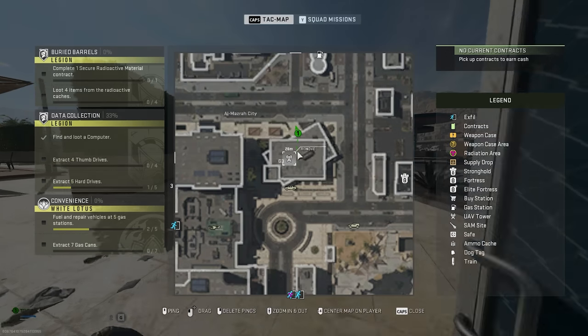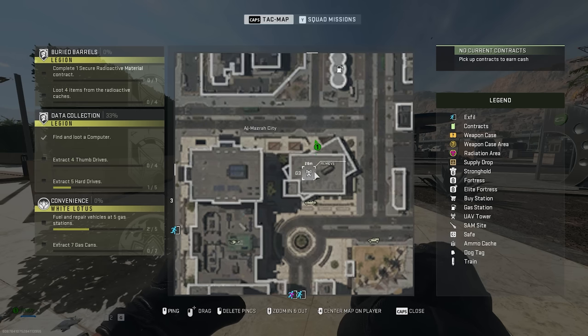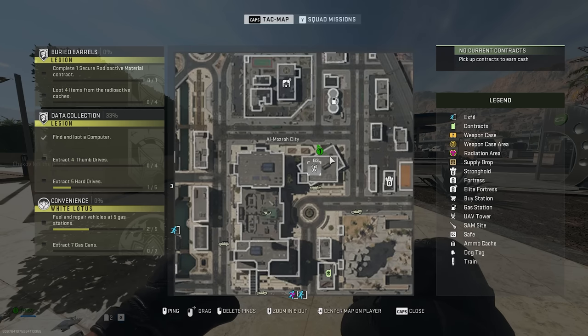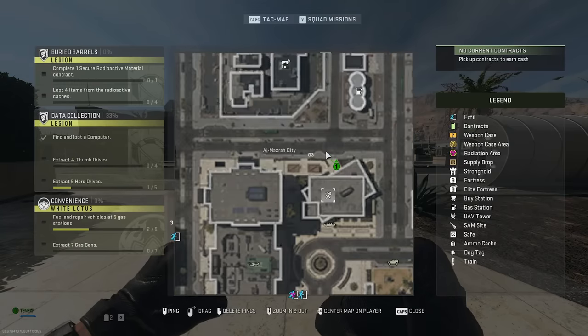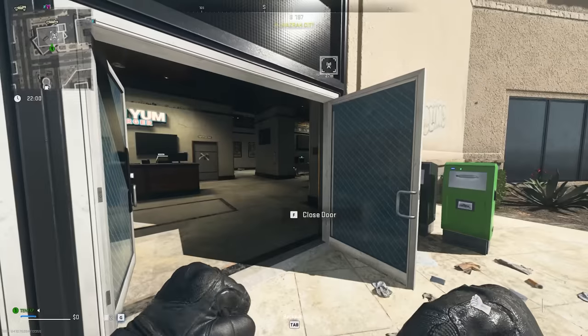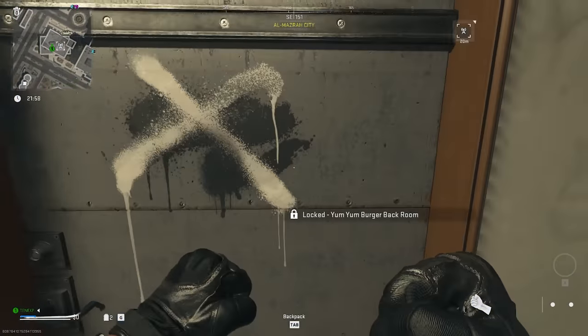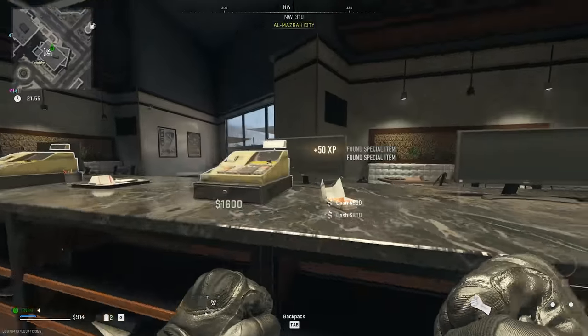For the Yum Yum Burger Backroom key, go to Almazra City in G3. It's this building with a unique design right on the north side of the map, next to the US Embassy — easy to find on the map. Go in this side and the key is right here.